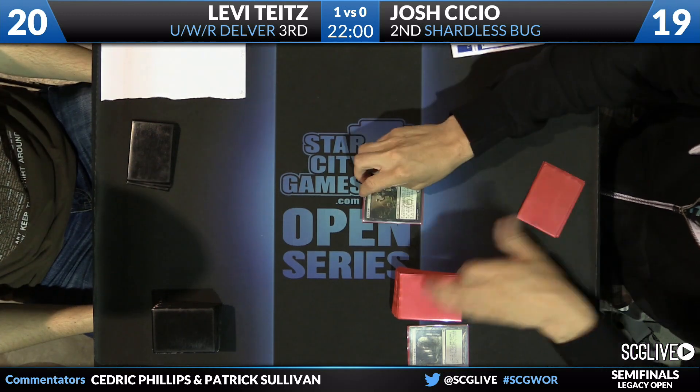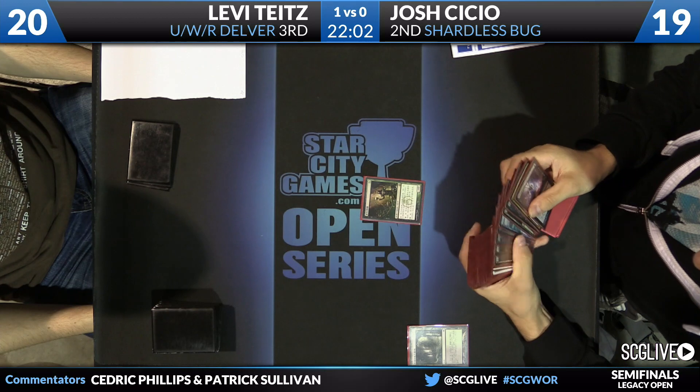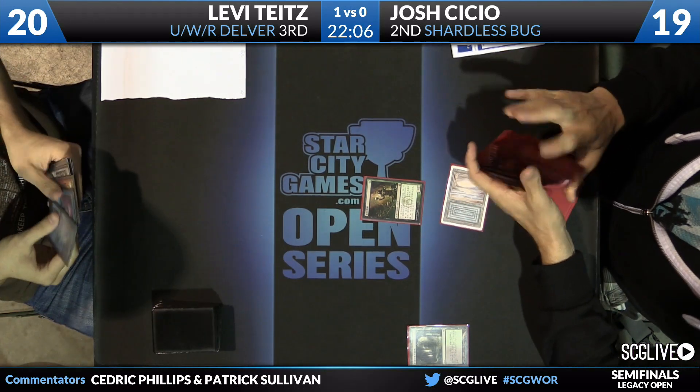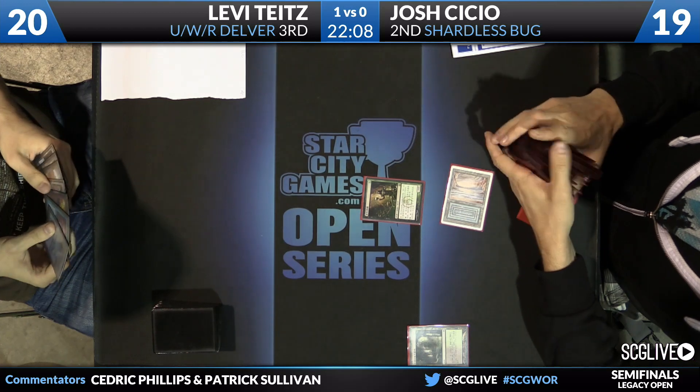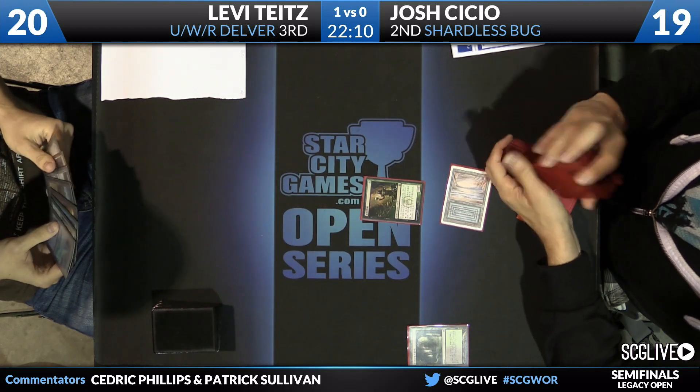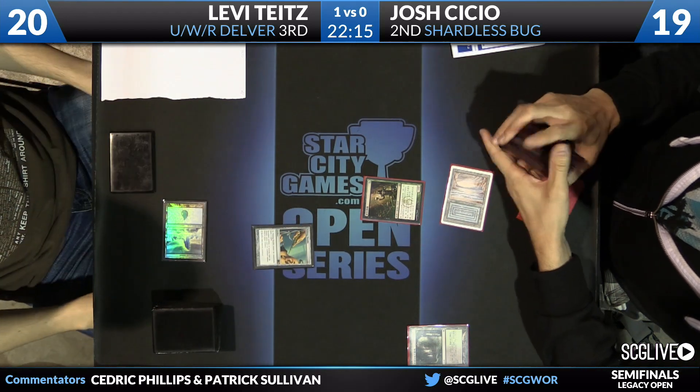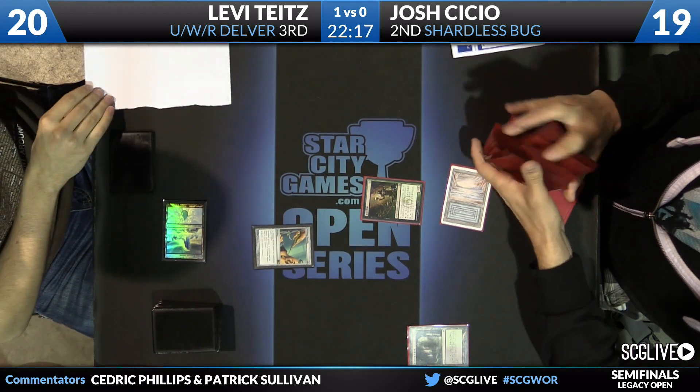Lavey's sideboard has a lot of different stuff going on here too. Three copies of Rest in Peace — that's normally a two-of. Two copies of Pithing Needle — that's more commonly a one or zero-of. So a lot of different sideboard choices here. It looks like he's gotten away from creatures altogether in this sideboard: no copies of Brimaz, no copies of Meddling Mage.